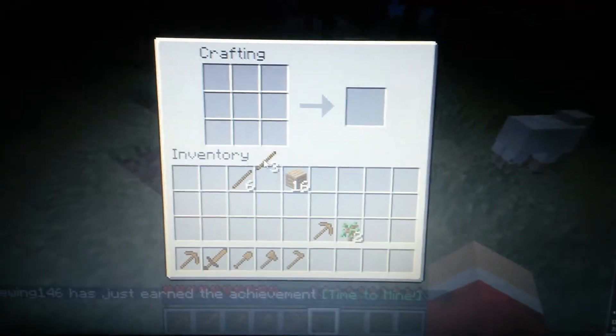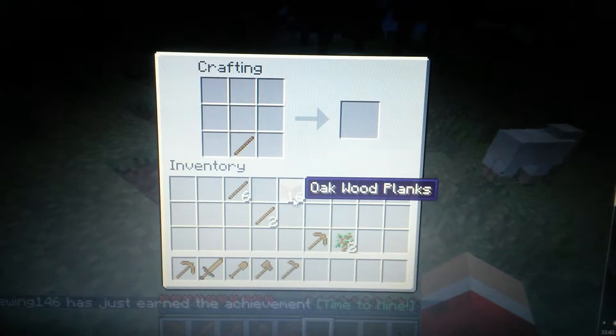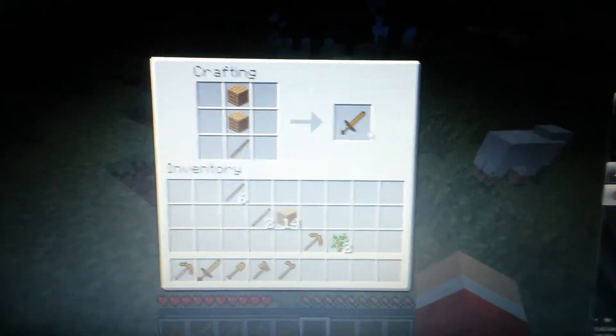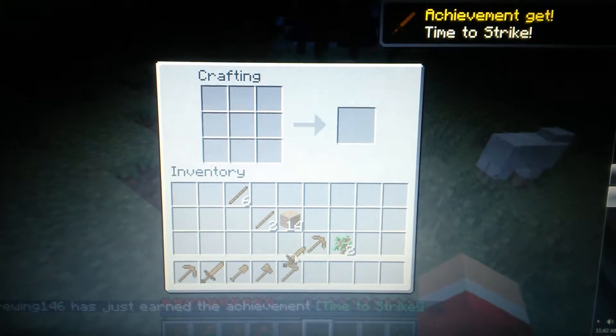Now, how to make the sword. You do one on the bottom and then two on top of it. And that's a wooden sword.